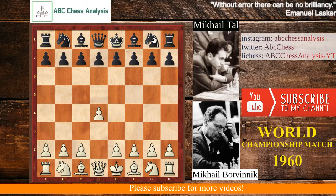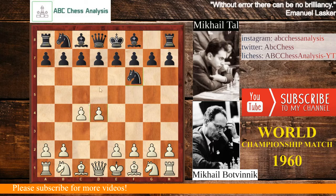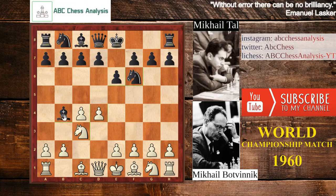It starts with d4, knight to f6, c4, e6, knight to c3, bishop to b4, a3, bishop takes c3, b takes c3. So those are all the main moves in that line.